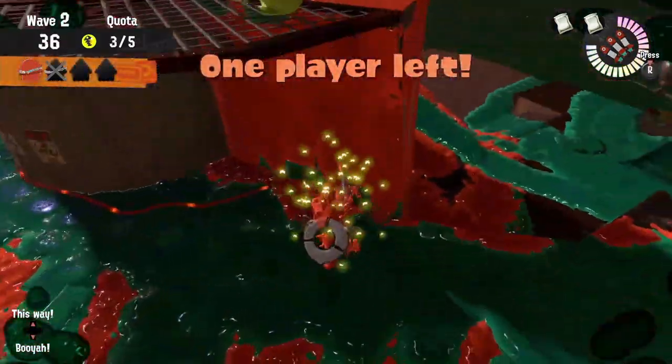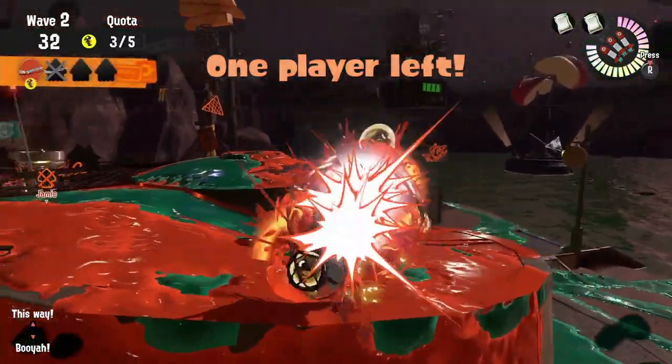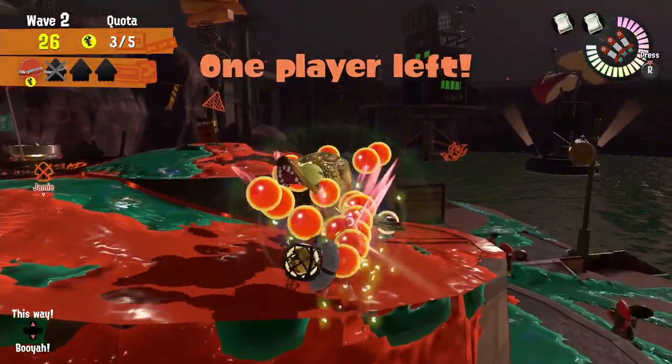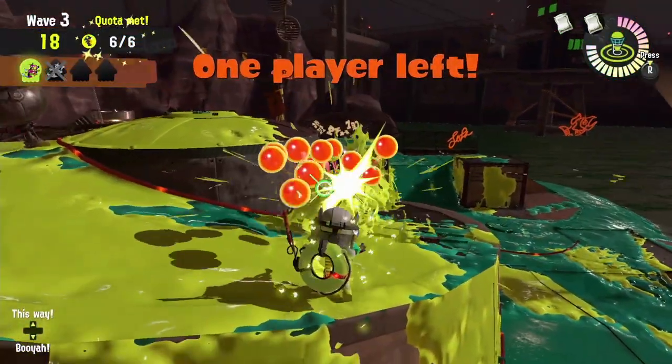This spot right here just seems like such an easy place. It funnels all the salmonids into one spot, giving you all the damage output that you need, and there's plenty of spaces to get a little extra ink to toss the eggs in. Considering that we've got the roller and the piercing damage of the squiffer, this spot should make glowflies just really simple.